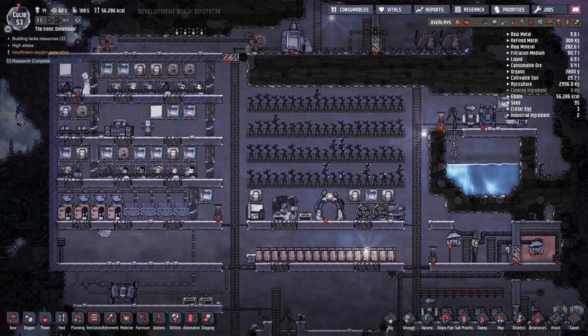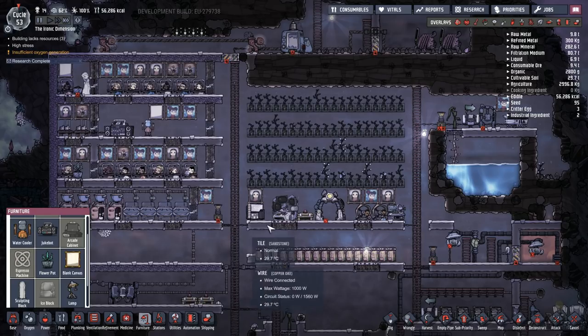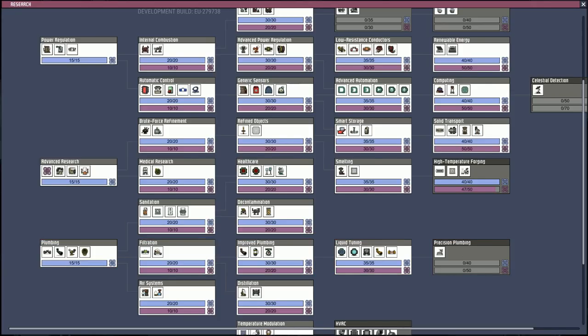There have been a few additional changes made to the game — a last update before they pushed into regular mode — including adding an espresso machine in the furniture section, unlocked through advanced or precision plumbing. That makes me wonder whether they're planning to add more things into precision plumbing, since they gave it its own separate category.